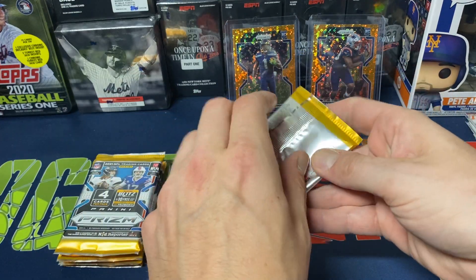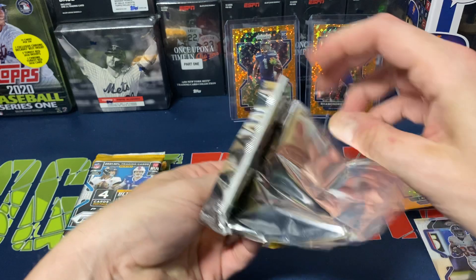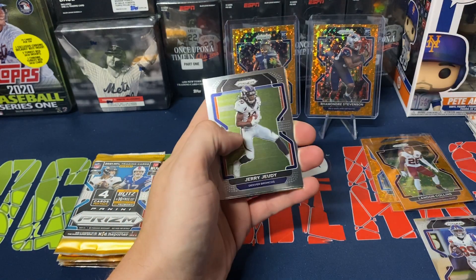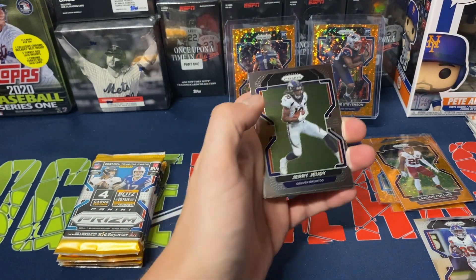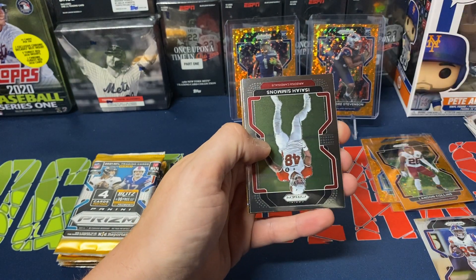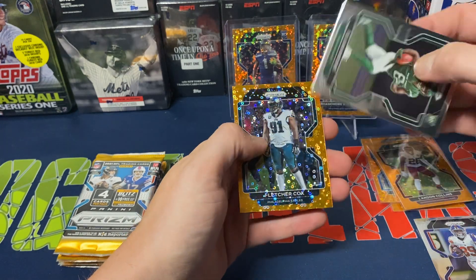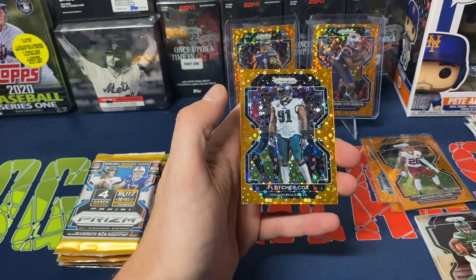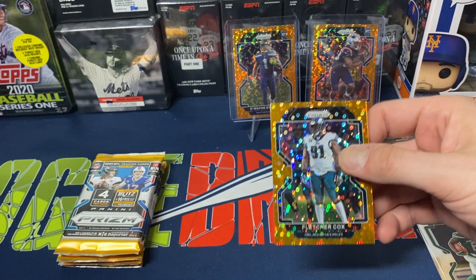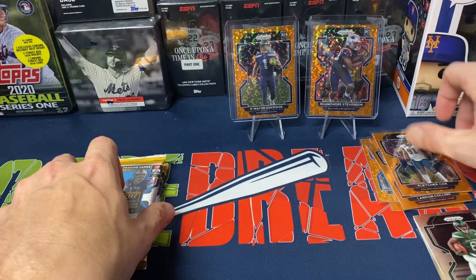It would be nice if we could pull at least one quarterback. But with the 440-card checklist, it's definitely tough. Jerry Judy, Isaiah Simmons, Elijah Moore behind that — not too bad there. And Fletcher Cox, Eagles defensive lineman.